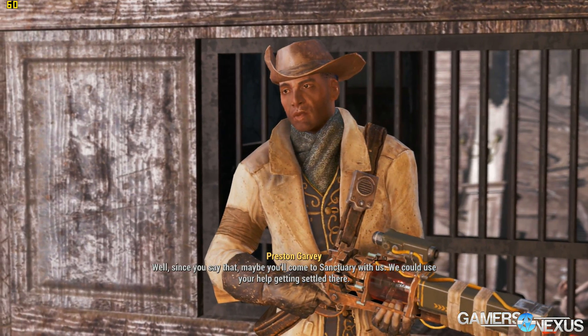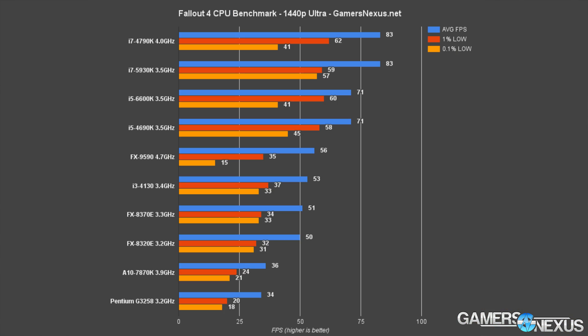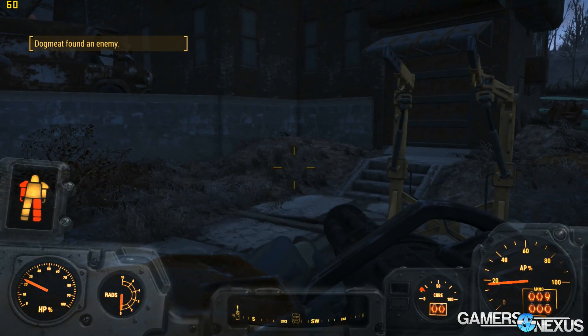The FX 9590 technically plays at 1440p ultra, but we faced severe frame drops and stuttering — a trait characteristic of the 9590's high TDP, which we've found true in other games as well. We'd probably drop the settings down if actually playing with a 9590 to reduce that stuttering. The i3 falls far from the i7 starting point, dropping 44% against the i7 and 29% against the i5 — quite a difference. At 1440p we see nearly a 30% performance advantage for i5 CPUs over i3 CPUs.